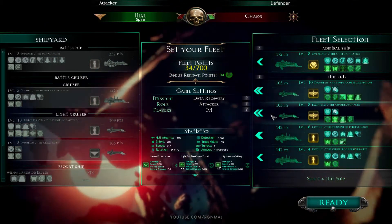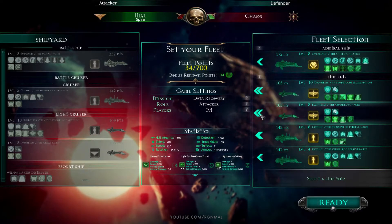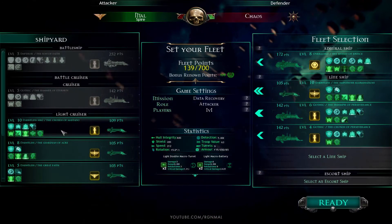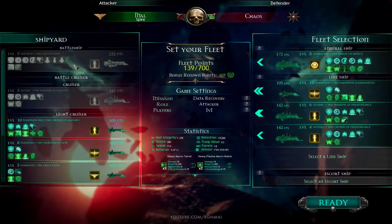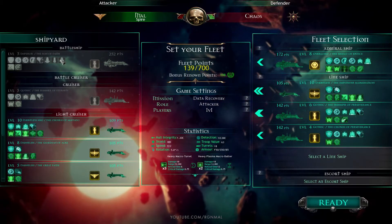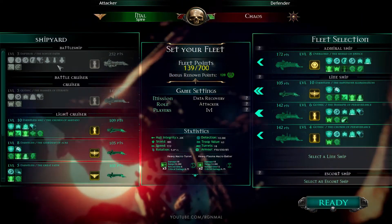I could get rid of one of these light cruisers but I don't think I should. Just take one stasis ship? We still won't have enough points. I could take the battleship. I might replace this battleship and swap it out for another one. I did the whole fighter thing as just kind of an experiment, but I don't think it's that great, because I don't have other ships that also deploy fighters and I think it's somewhat limited. Might be better off swapping it out, but we can deal with that after this mission.